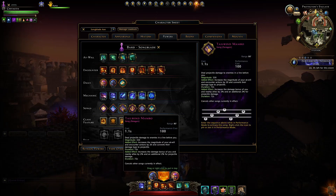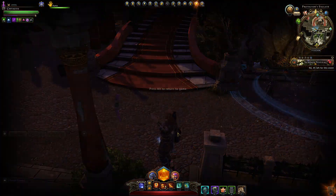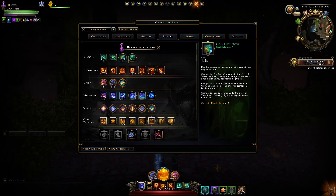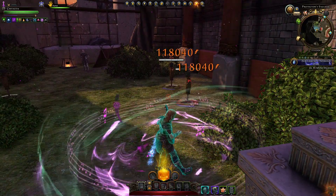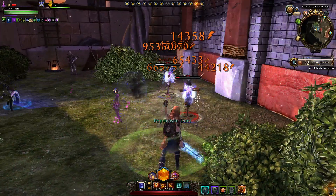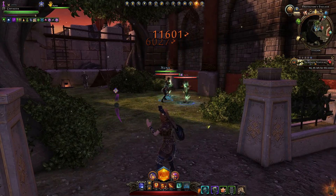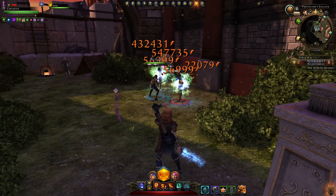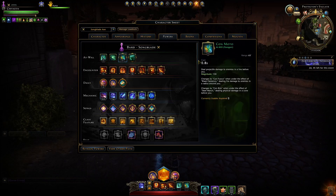Currently, the Mambo looks like so — it deals damage in an area around you using the Con Elemento. But we want to change it to the Con Motto, because it gives us the ability to cast mini whirlwinds off in pretty much any direction after casting our Tailwind Mambo song. They'll deal lots of damage to any enemies hit, as you can see happening to those dummies, easily keeping their HP down.